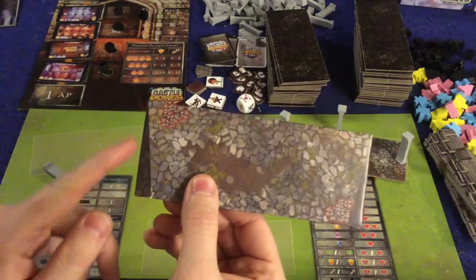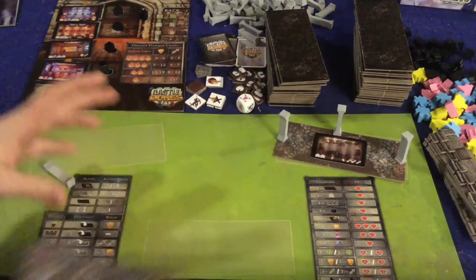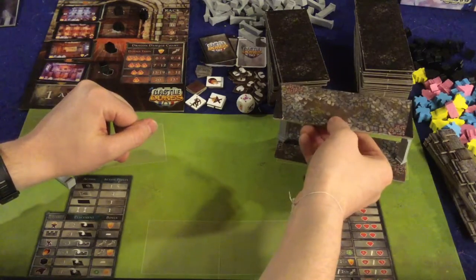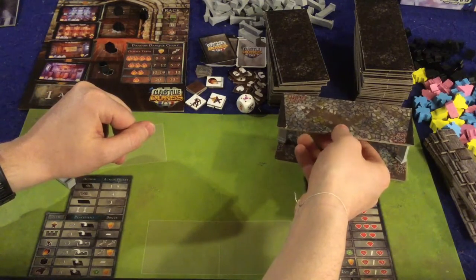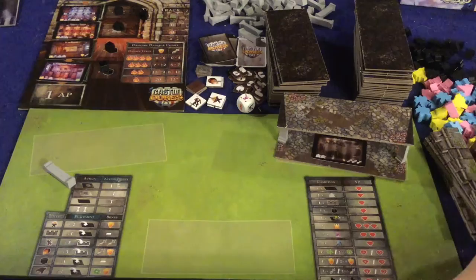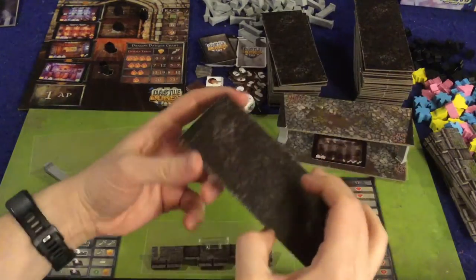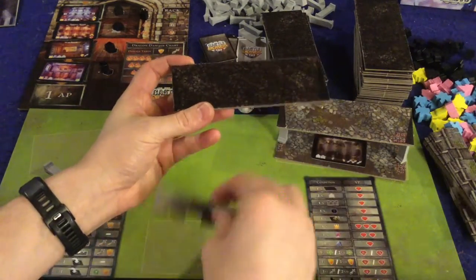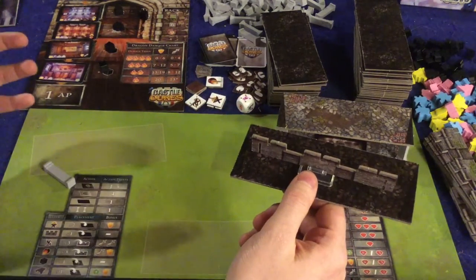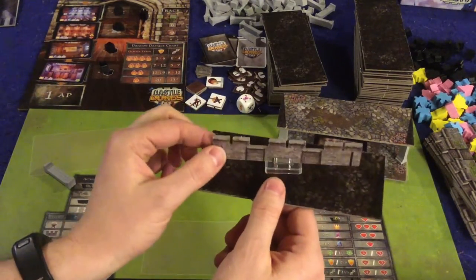You'll notice some tiles have two spots for pillars and little black bridge connectors. As you construct up your castle on both sides, you'll eventually be able to connect the two via a bridge, which gives you a lot of points. Once you decide your castle is tall enough and you build a roof, you can place battlements on top, which increases your defense and potentially your offense if you equip other things to it.